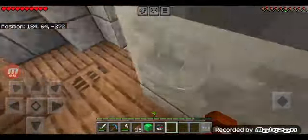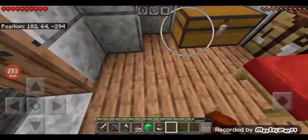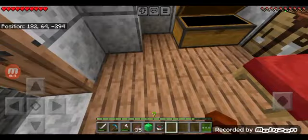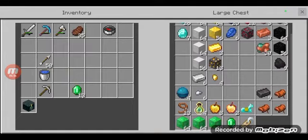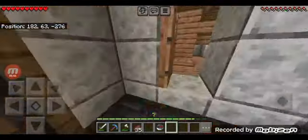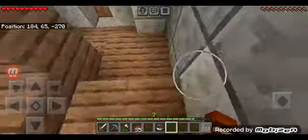I need 13 emeralds — one emerald block gives me nine. I should never buy emeralds again. I wish I had more diamonds. The guardian I'm going up against — I think there are three elder guardians in an ocean monument. Hopefully all three of them drop the tide armor trim so I don't have to copy it, but if only one drops it I'll have to visit more ocean monuments, which I'd rather not do. I should probably sleep.